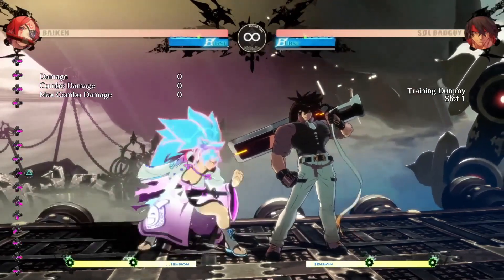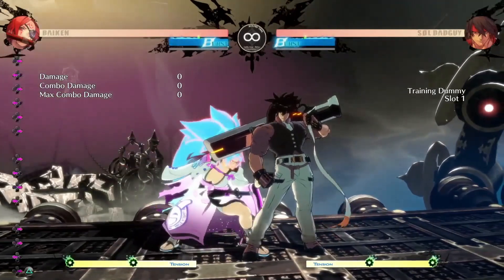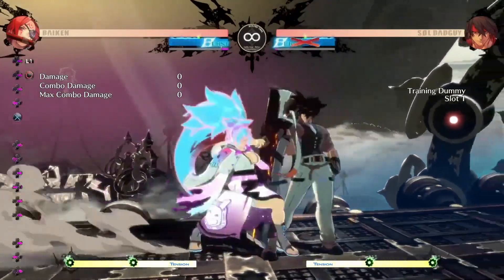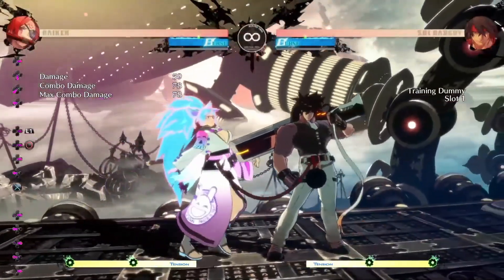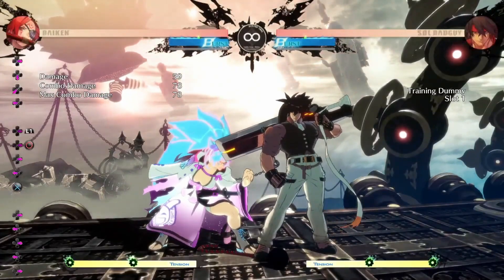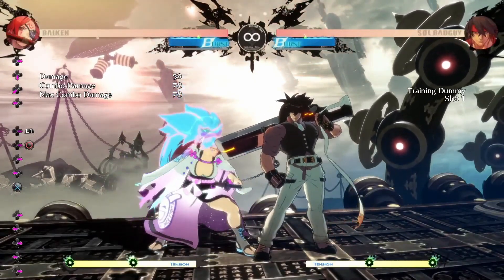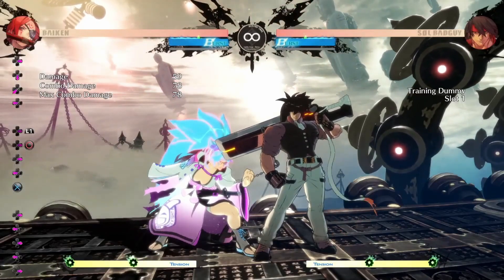If you do a Kabari closer down, the only thing that you can really do here is 5P and grab. Now, if you want to avoid their grab — Kabari used to be plus one, I made it plus two — so that way you don't get beat by three-frame moves.